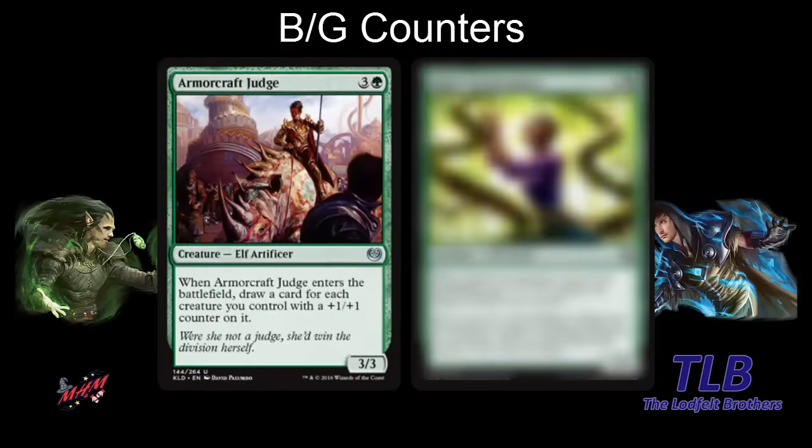In green, we have Armorcraft Judge — another very good payoff card for having creatures with counters. You don't want to play this after you've moved all the counters to Aetherborn Marauder. It's a four-mana 3-3, and when it enters the battlefield you draw a card for each creature you control with a plus-one, plus-one counter on it. If you have a deck with a lot of fabricate or other ways to put counters on creatures, drawing two or more cards would be awesome.